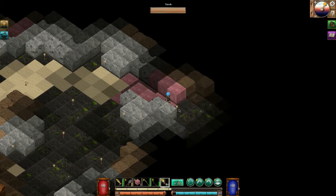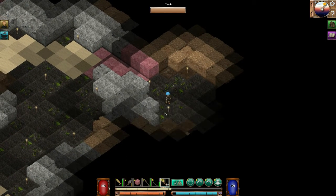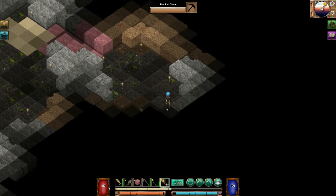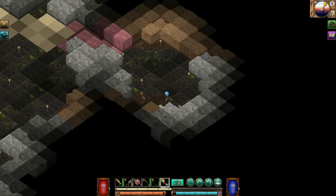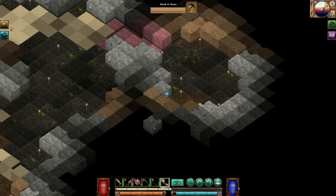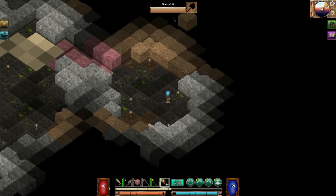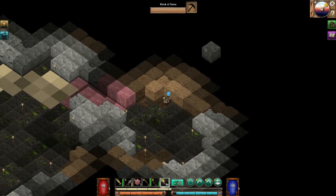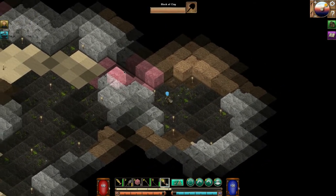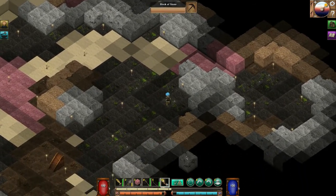I'll place it on the ground and see if there are any creatures in here quickly. I'm gonna place some torches down and continue to explore. What I'm doing is using my cursor to see if there's a gap, and if there is, we can go exploring that direction. Looks like there's nothing there, so let's keep going this way.